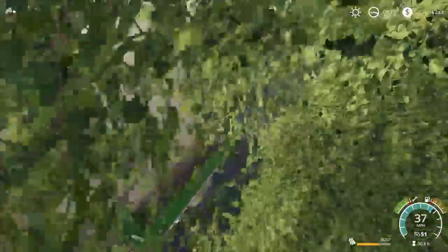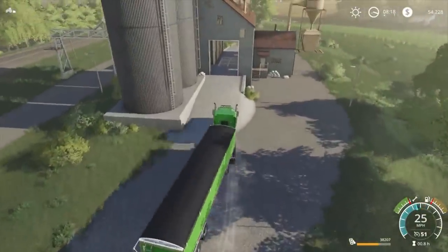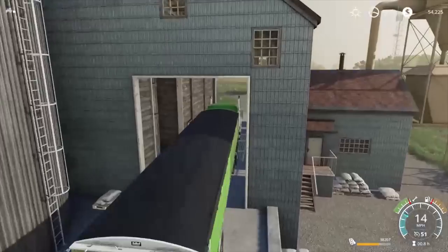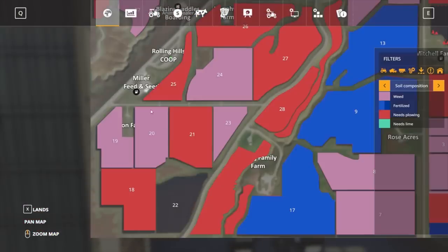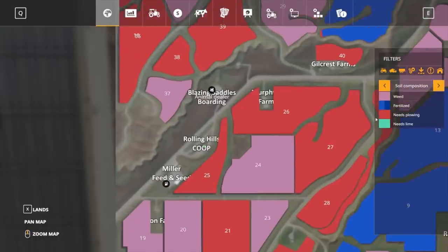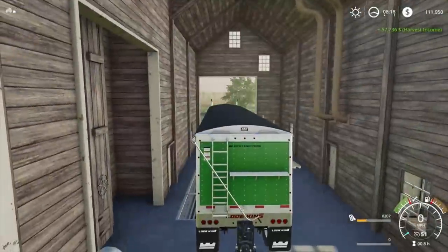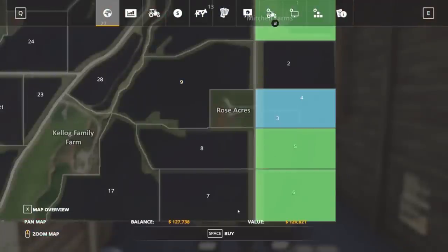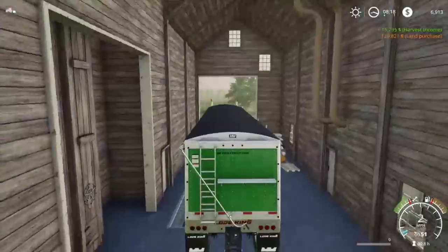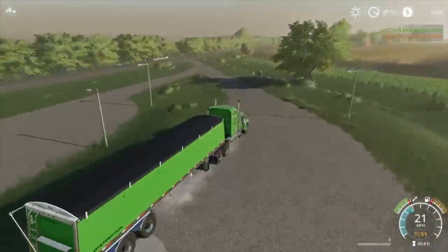I'll swing in here and dump this off. Soybeans - I want to have a quick look. It doesn't even register as a sell point, but obviously it is. How much do we need? One - oh, we just got enough. Let's buy it - we won't have much left over but we need it.